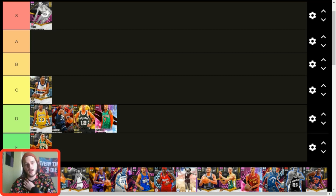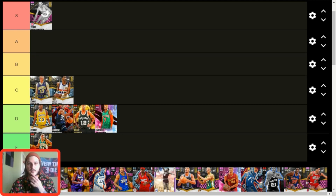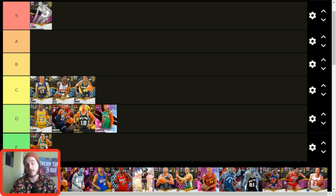Chris Mullin is probably C tier at small forward, more like B tier for shooting guard — really great sniper. There are just guys that do what he does better and he's not great defensively. He's the most likely to move up to B tier. Chuck Person — I like him, he's like a better version of Ceballos. Decent defense, attacks the rim well, I like his jump shot. You could argue him and Ceballos belong on the same tier — I just prefer Chuck Person, so he's in C tier.